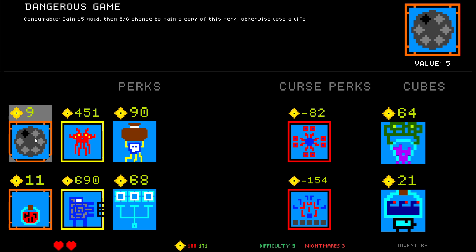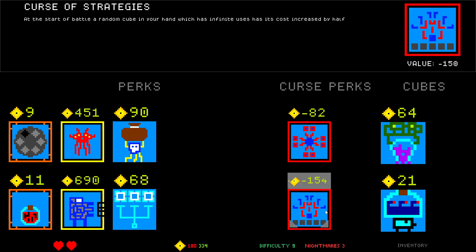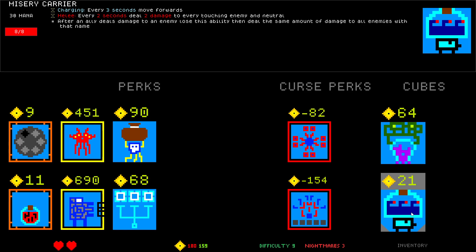Dangerous Game: give up a heart, gain 15 gold. So this pays for itself in 30 gold, then choose one of three curses — probably not. Start of battle, random cube in your hand which has infinite uses has its cost increased — no. Every minute gain minus one mana multiplied by that — no. Praised Alchemist: every 30 seconds, if cube below is an ally, exile it and create a random cube with equal cost in its place, except it has two extra HP and this is flying — kind of cool.